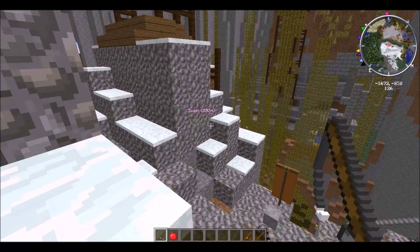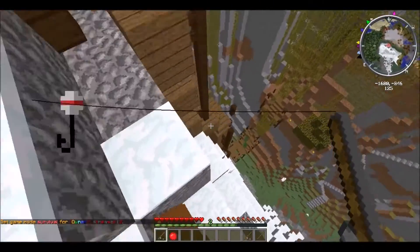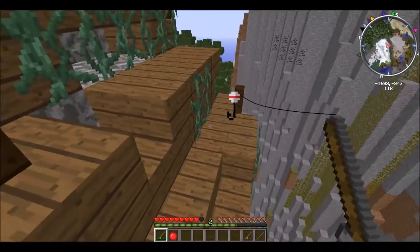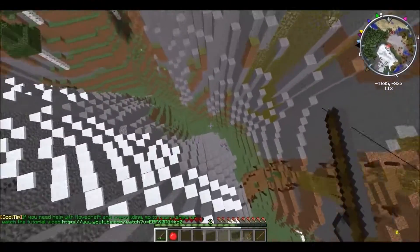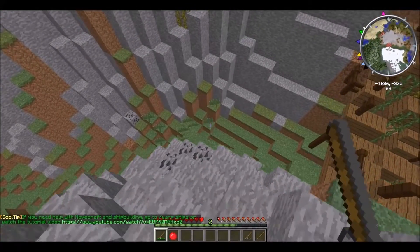Let me go into survival mode just to show you that this actually does work, and you don't take fall damage if you do this correctly. So let me just throw the grappling hook down like that, or I'll put it here. Then, if you would look at this — I jump off, I hold shift, boom. Yes, I jump off again, I hold shift again, and boom.